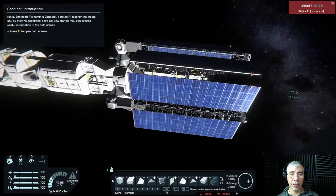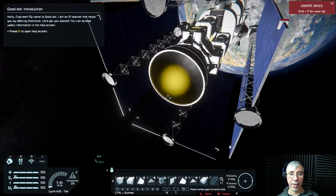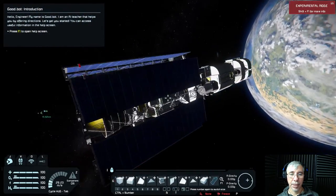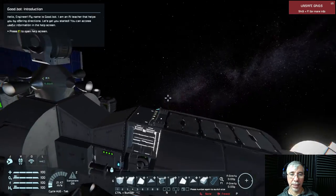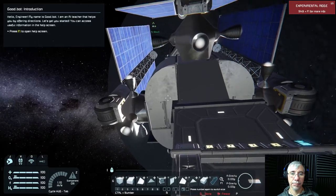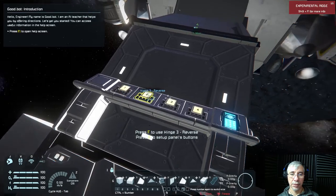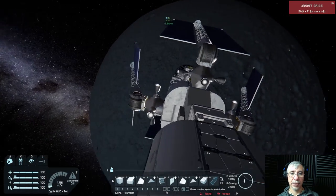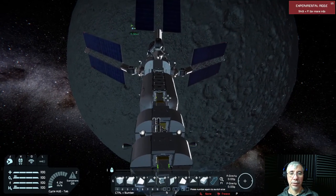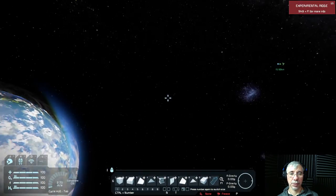This is the traveling configuration. As you can see, at the back it has a big engine for impulse. These solar panels extend — for this I use the NASA mod for the panels — so it basically opens up like a flower, and then you can direct the panels toward the sun.